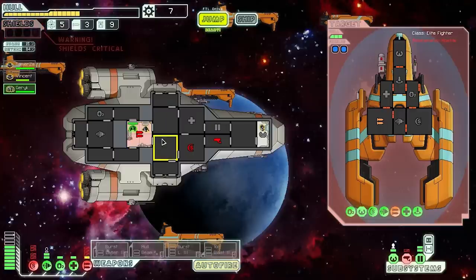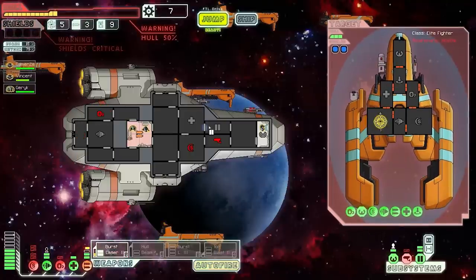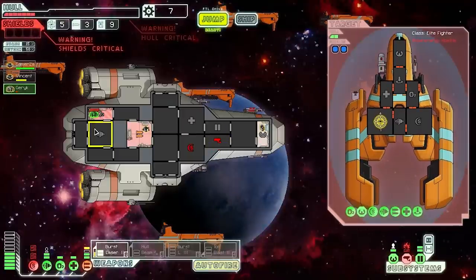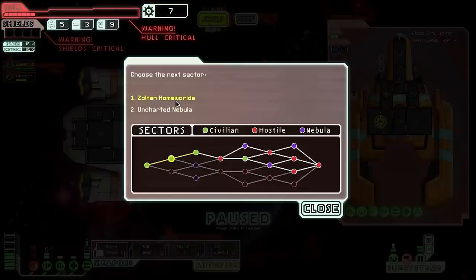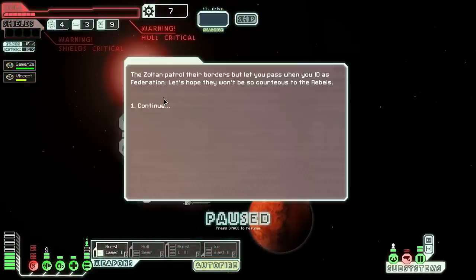Shields are critical, oxygen is being damaged. Should I jump? I want to kill this ship so badly — the burst laser just needs to hit him, he's only got two hull left. But we're taking too much damage, we have to get out. I jump away and lose my NG crew member too — I wasn't paying attention. That went so badly. Time to jump to sector three.